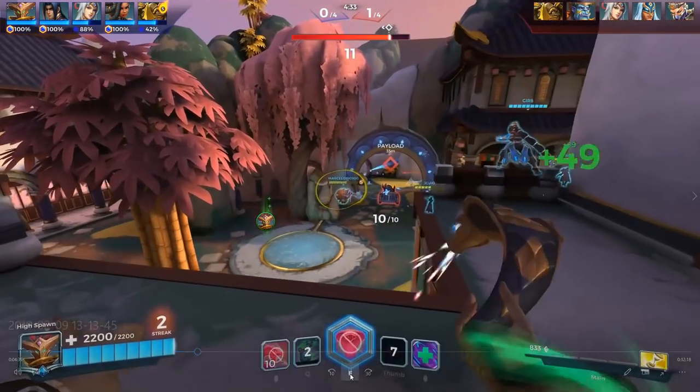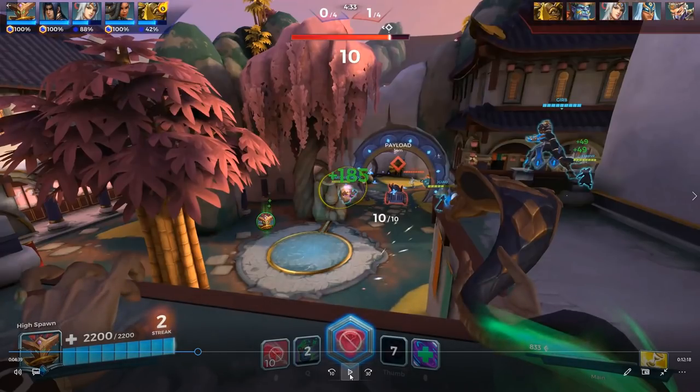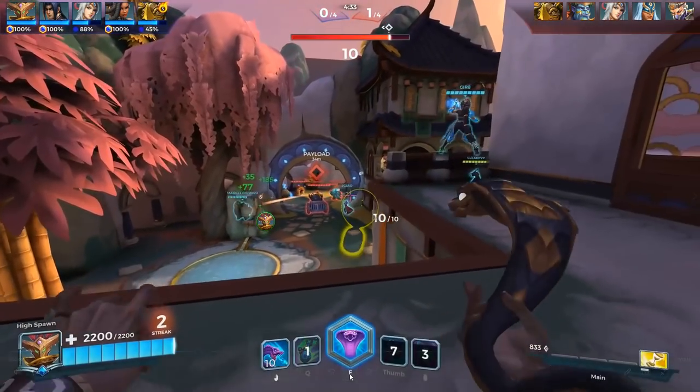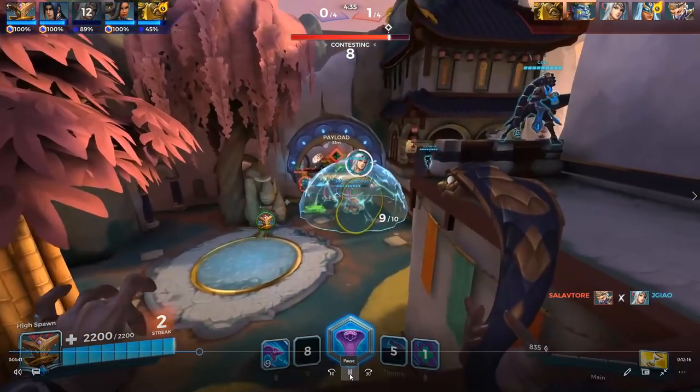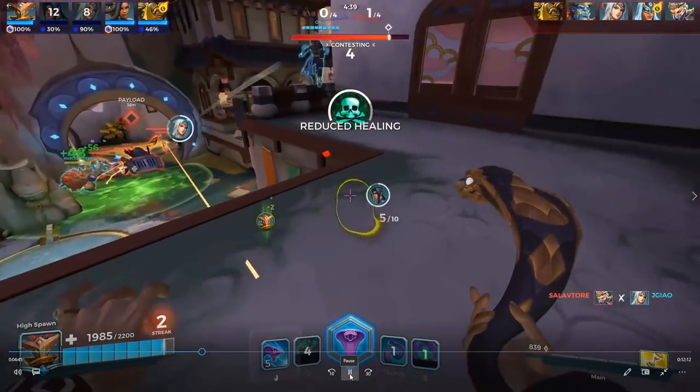But then I make a bad mistake — bad heal prioritization. I can see Leanne is low on the right and Makoa is on the left. Makoa has a giant health pool because he is a tank — there is no reason to heal him here. He'll be okay for that extra two seconds. Leanne is the one in danger right now. I should be healing Leanne first before Makoa. It was a mistake and we probably ended up losing the defense because of it.